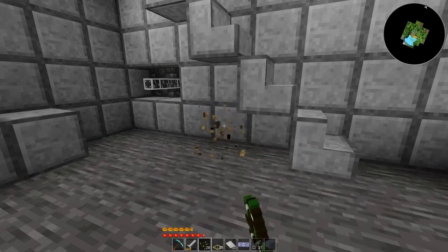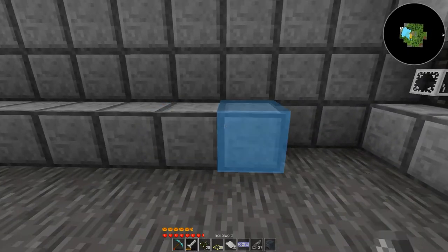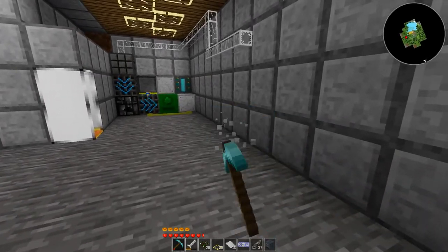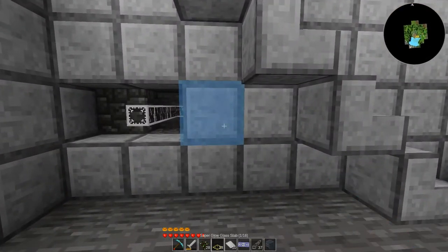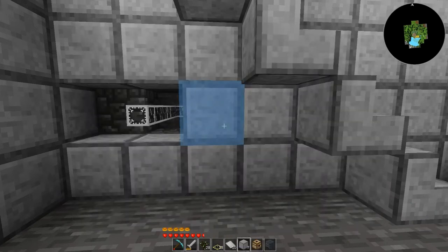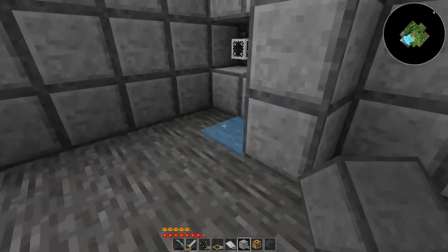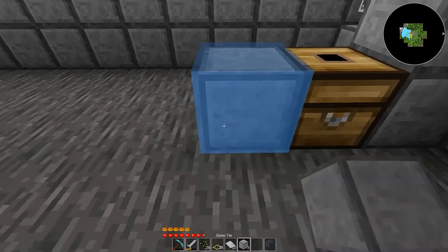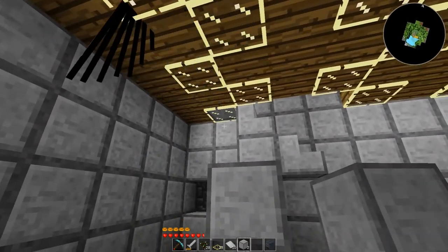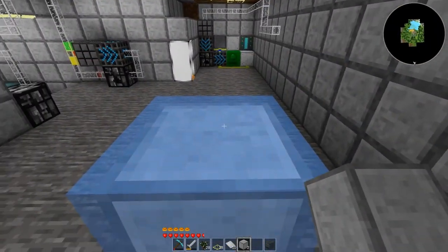I just need to get this chest out of here. I'm going to need some stone tiles because we're making a new wall right here, I think, and then putting a chest there, making a wall right there.